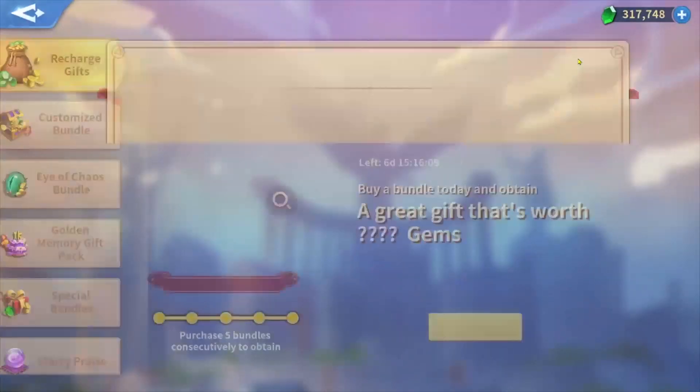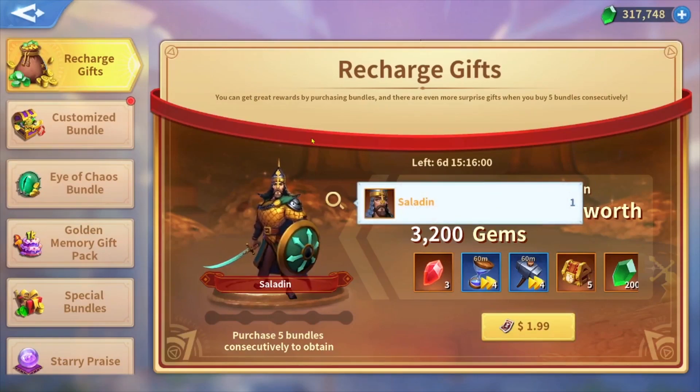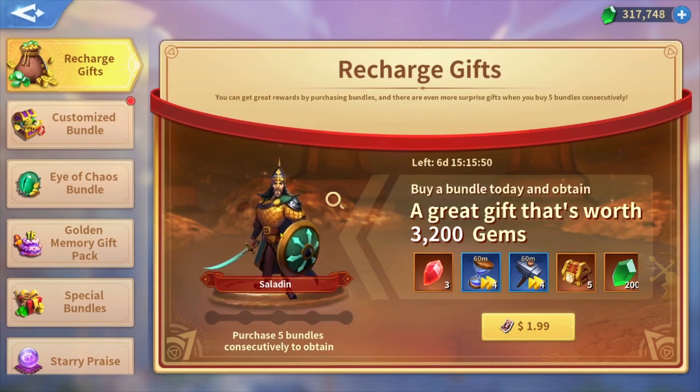The most packages I'm going to buy — of course the recharge gifts. I always buy the recharge gifts that contain immortals because it's free philosopher stones and dragon essence for two dollars, and also 60 shards of Saladin. We can get Saladin, Alexander, Attila, and Ulcid, so it is rotational.